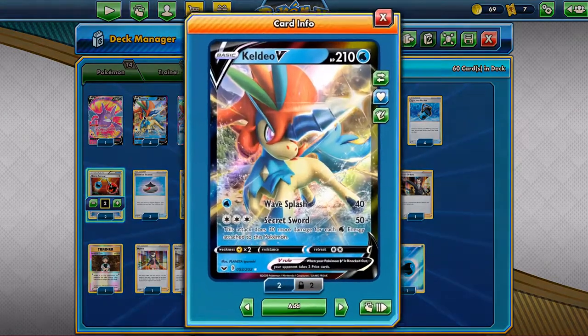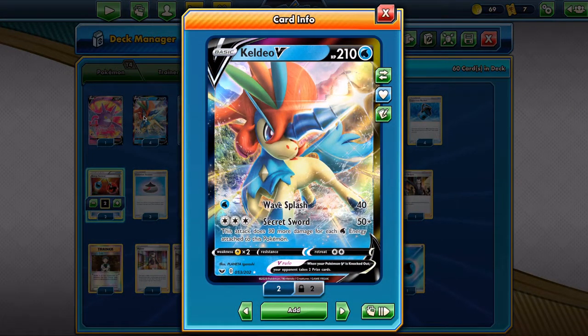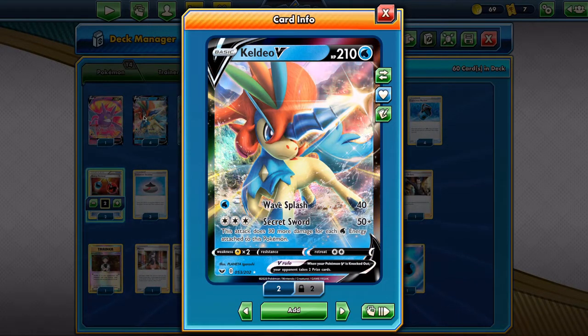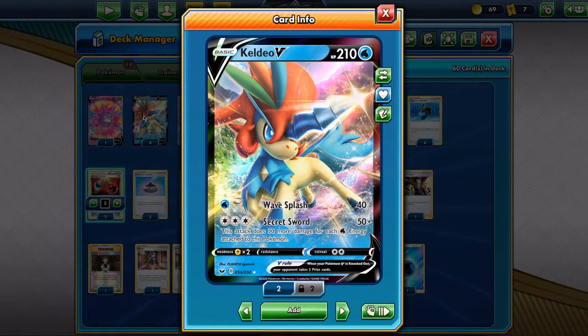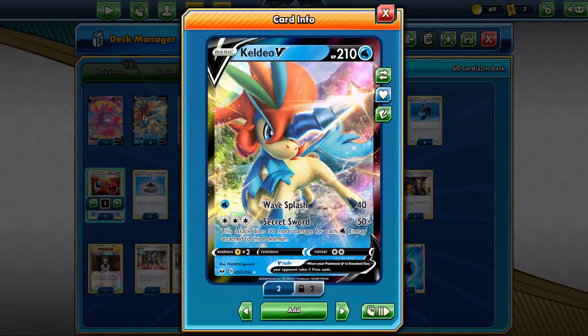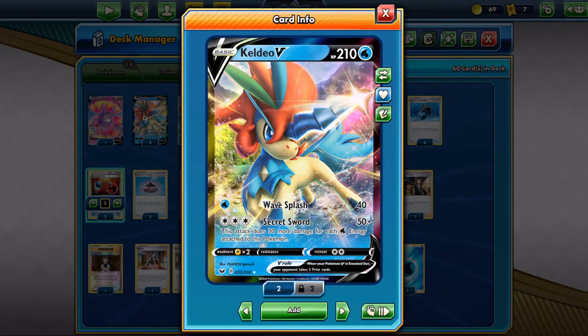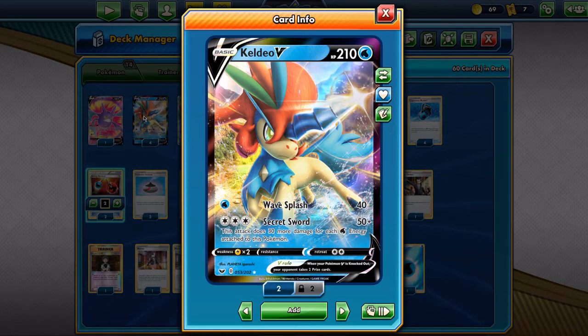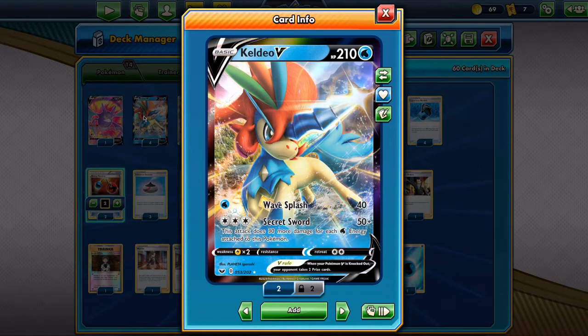Today we'll be talking about a Galeo V deck. I like Galeo V more than Lapras V Max because it's a 2-pricer, it's basic, it has less retreat cost, and it's basically the same — it's only 40 damage shorter than the other. Plus it has 210 HP, which is actually alright — it's like a stage 1 GX Pokémon.